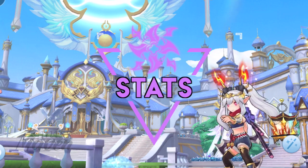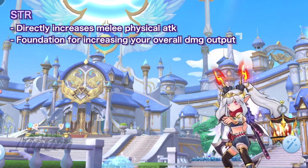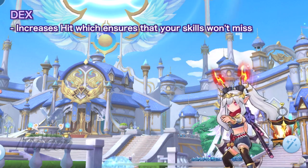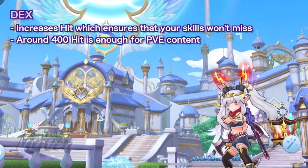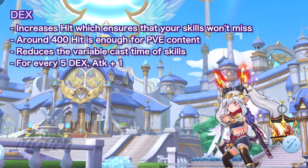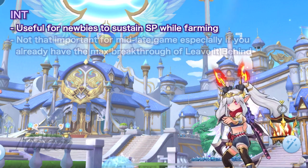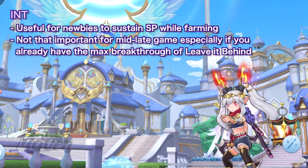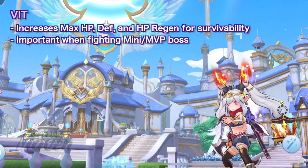With that in mind, let's discuss the recommended stats for this build. Prioritize putting points on strength because it directly affects melee physical attack and will be the foundation for increasing your overall damage output. The next important stat is DEX because it increases hit and ensures that your skills will land on the target. Getting at least 400 hit would be enough in PvE as boss monsters usually don't have a lot of fleeing. DEX also reduces the variable cast time of your skills and every 5 DEX will give 1 attack. For beginners, it might also be useful to add some points on INT for increased SP regeneration. But if you already unlocked the breakthrough of Leave it Behind, you can just leave INT at 0 since Leave it Behind can already be used to restore SP. You may also allot the remaining points on VIT for survivability, especially when fighting against boss monsters.